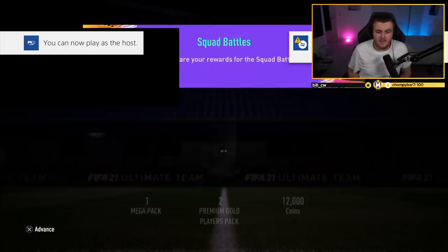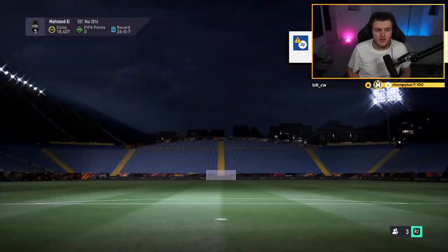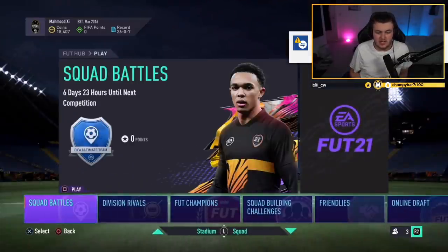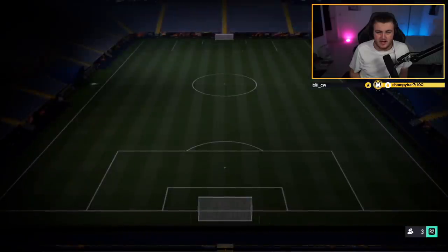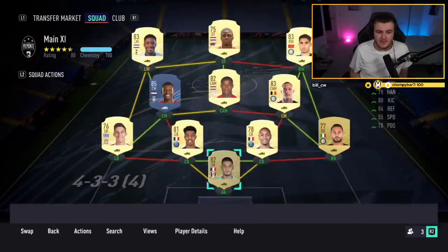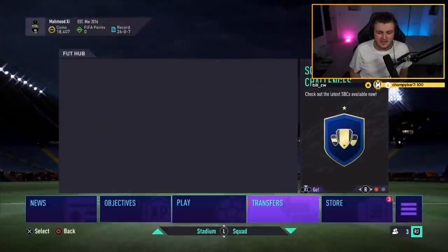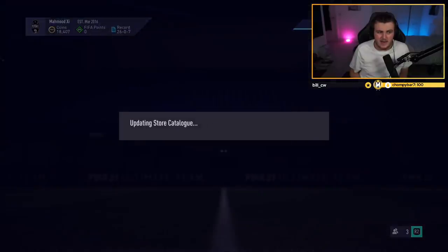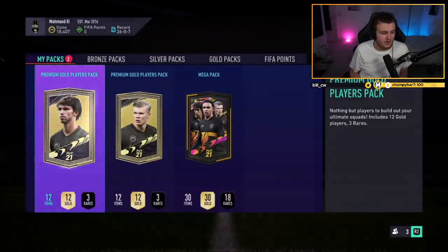We've got Adam's Elite 3 rewards next up — so this is a mega pack, two premium gold players packs, and obviously the coins as well. Let's see if we can continue. 26 wins and 7 losses on the account. He's looking to get Wijnaldum — when I was extinct it's 42k, so if we can make 24k then we're doing well. Here we go, first pack — we're trying to make 24,000 coins.